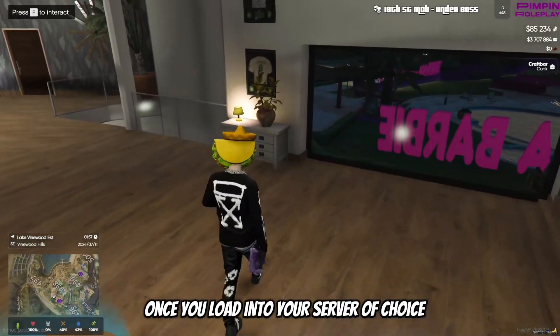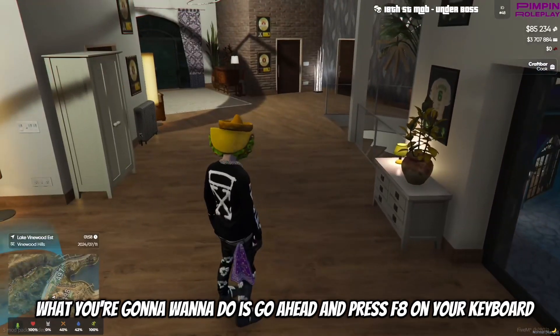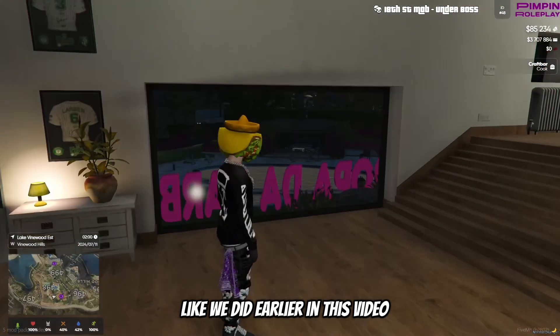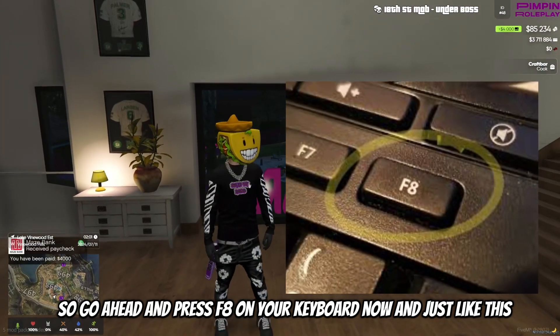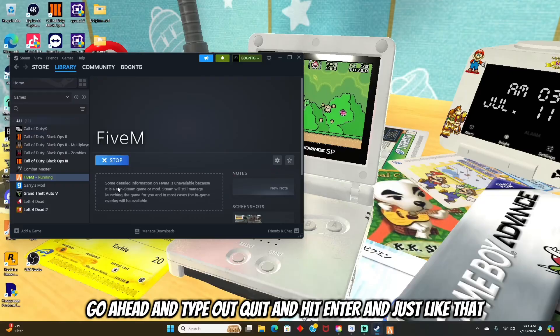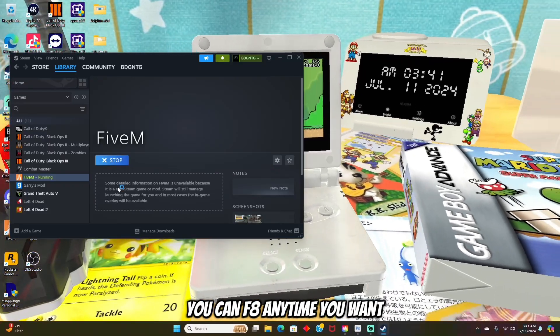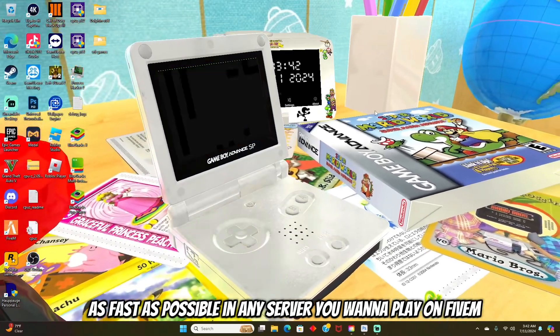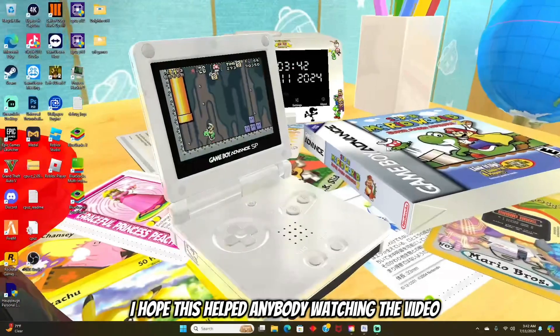Once you've loaded into your server of choice, go ahead and press F8 on your keyboard like we did earlier. Just like that, you should see a script pop up on your screen. Go ahead and type out "quit" and hit enter, and just like that you can F8 anytime you want as fast as possible on any server you want to play on in FiveM. I hope this helped anybody watching the video.